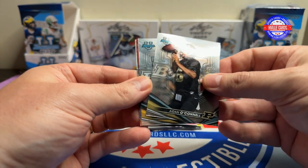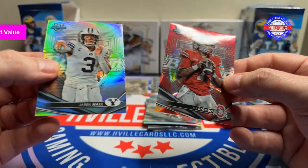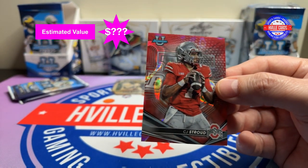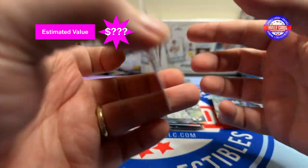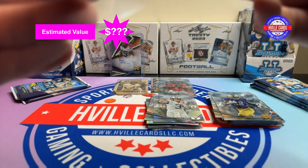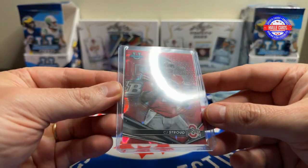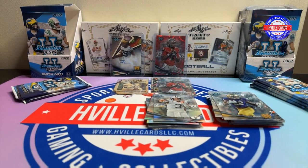Jaleel Billingsley, Aiden O'Connell, Logan Diggs — oh — Jaren Hall, there's a C.J. Stroud, three of five! Wow. There we go, that's very nice — three of five. Too bad I just sent in my PSA stuff. This might have to go. Three of five — that is nice, super nice. I'm pretty sure that just paid for the entire box.